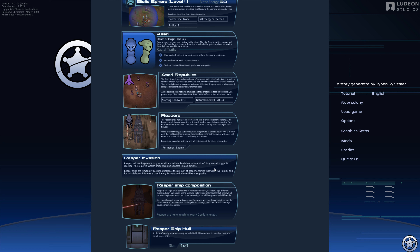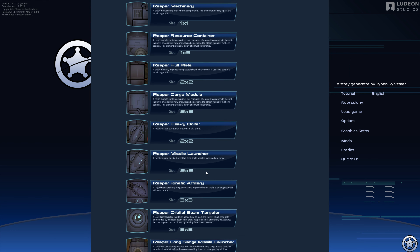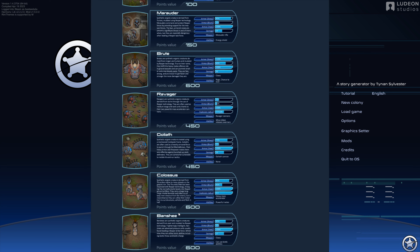This is similar to Mechanoids Expanded where the mechanoids land ships — but it's Reapers instead. The more ships they land, the more powerful they might become when they raid you. So we'll have to go and visit these sites to make sure that when we are getting raided by Reapers, we're not buffing them or upgrading them.